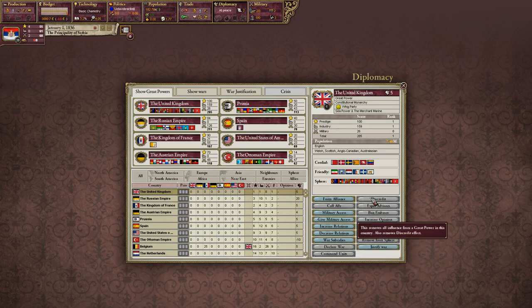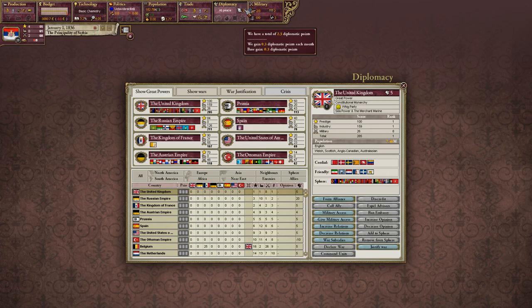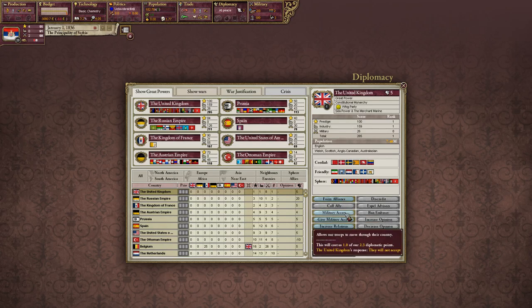You can expel advisors, ban an embassy — all of these cost different amounts of points. If you want to pull a nation like Hudson Bay Company out of the United Kingdom's sphere, you need 100 points to remove them and then add them back. Right now we earn 0.3 diplo points a month and have 2.3. Most actions cost one point — form alliance, military access, increase and decrease relations.